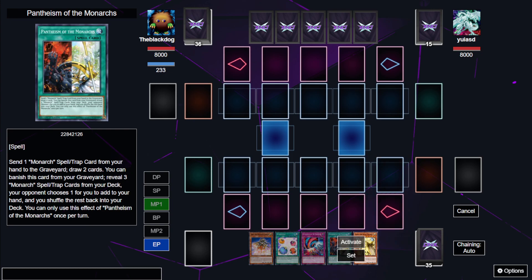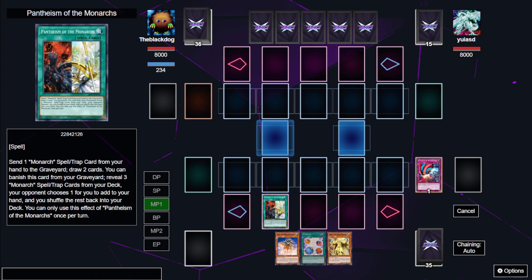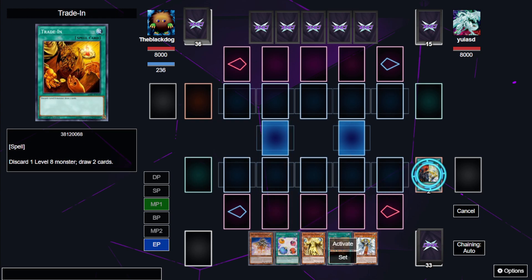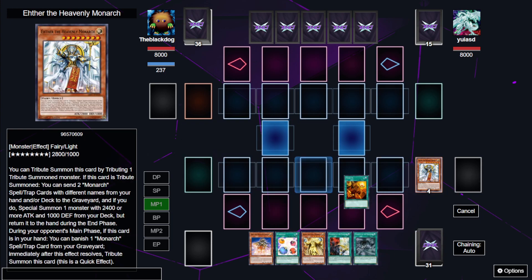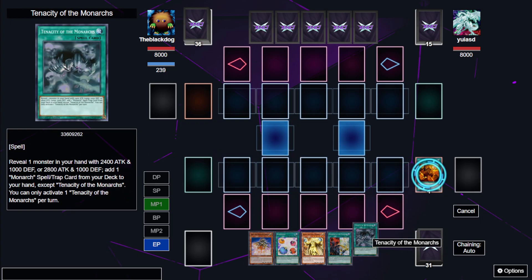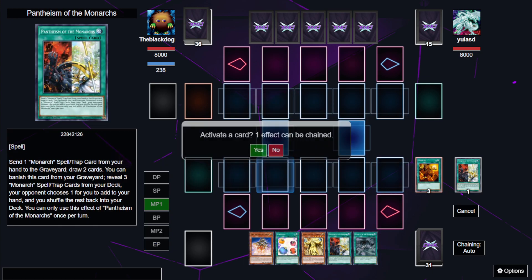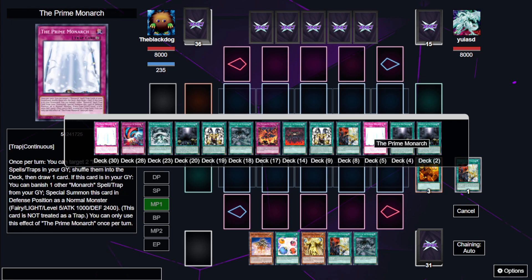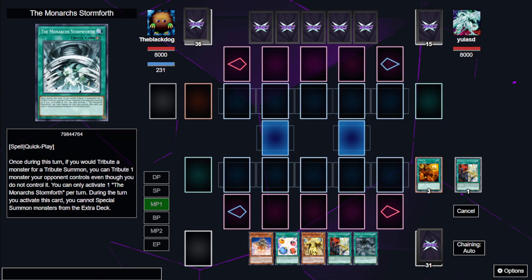We're going to go for this copy of Pantheism. We're going to get rid of this escalation to draw two cards. We got into a trade in which we're going to use the ether as material. We got another Pantheism and this tenacity. We can use first of all, let's go for the Pantheism — we're going to try to go for the Prime Monarch and try to go for the copy of Stormforth.